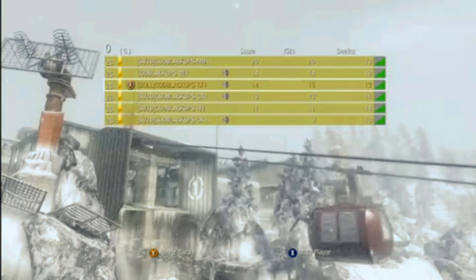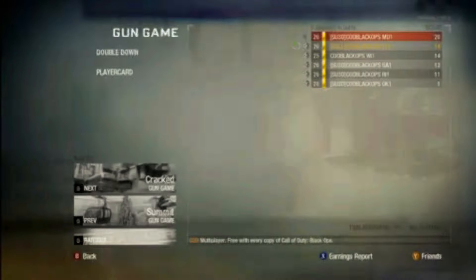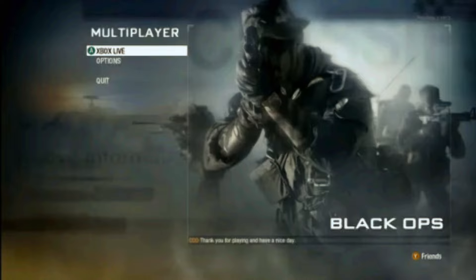And there you see the last tier you get to is the ballistic knife. I went 14 for 13 there — went negative — but what are you going to do? This is the post-game screen; I figure you guys might want to see a little bit of that. I'm going to upload some of the creative class stuff here in just a minute.